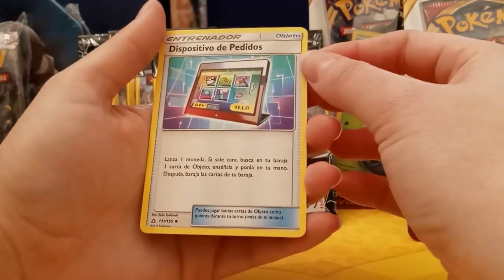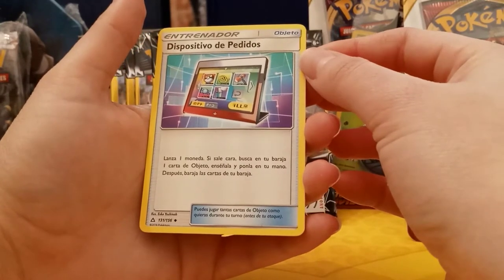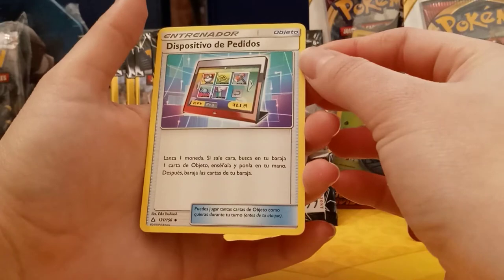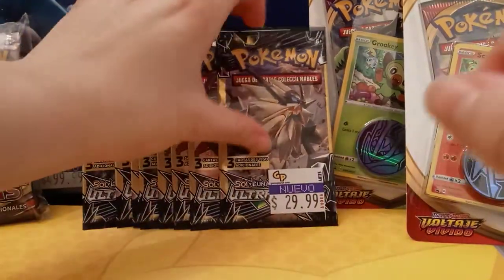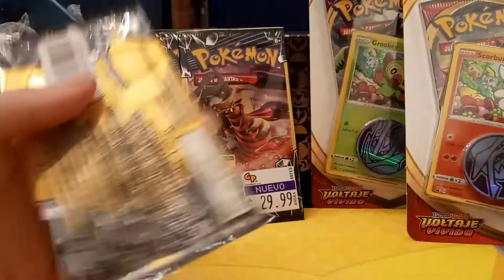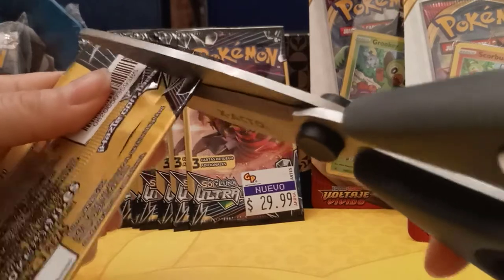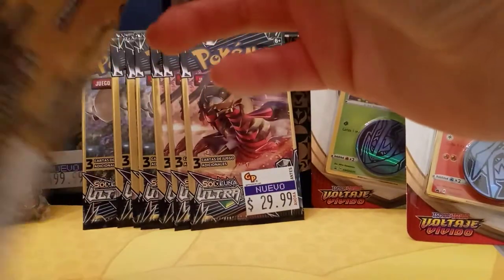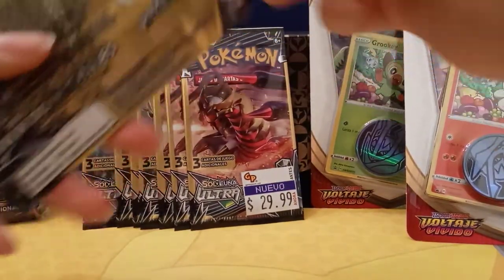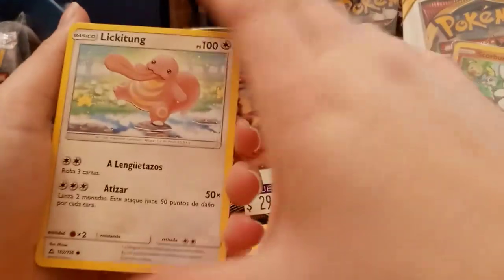The card reads: flip a coin, if heads search your deck for an item card, reveal it and put it in your hand, then shuffle your deck. So basically just look for a card and put it back in your deck. Let's open up the next pack — I've seen people open these with scissors but it's risky to accidentally give your cards a haircut.